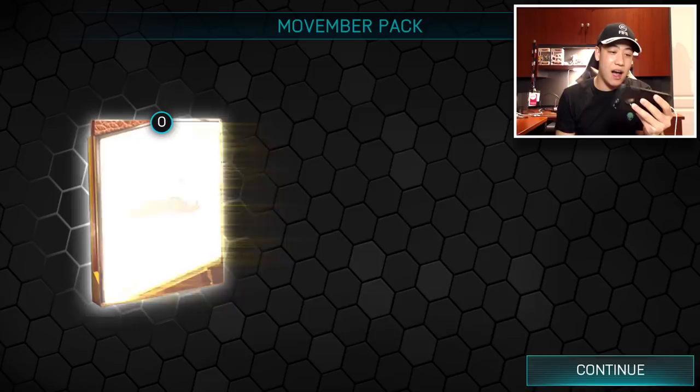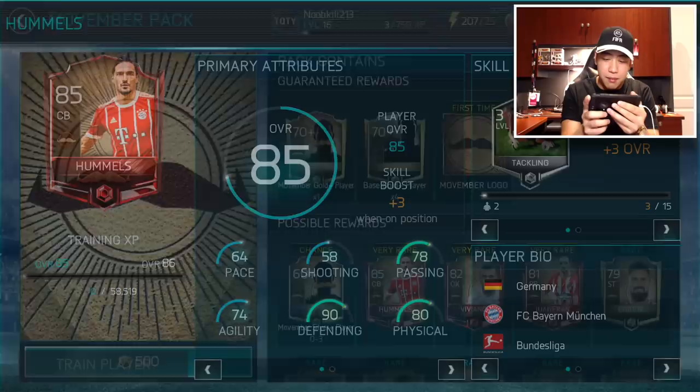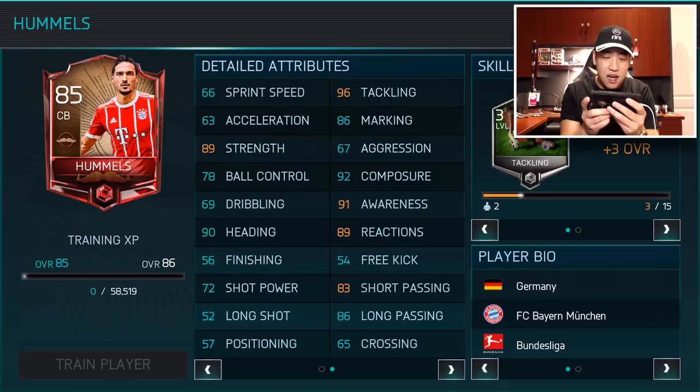You guys check out: 64 pace, 66 sprint speed, 63 acceleration, 89 strength, heading is 90, shot power 72, tackling amazing at 96 — that's actually really nice — 91 awareness, reaction is at 81, and short passing is at 83. Not too bad stats for this bad boy right here. Hopefully we can pull one of them.